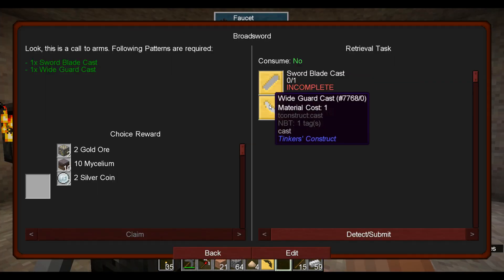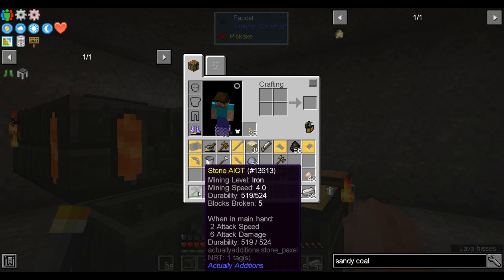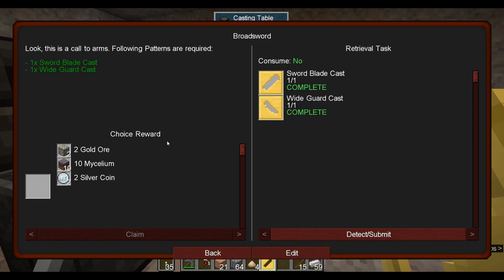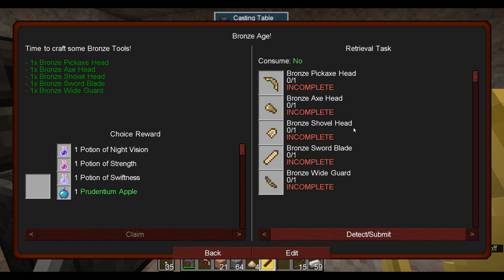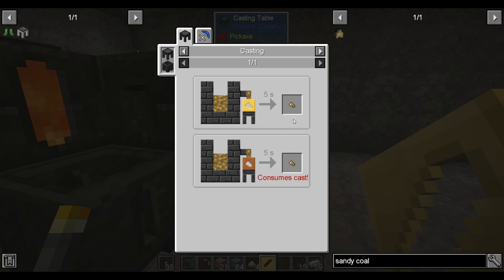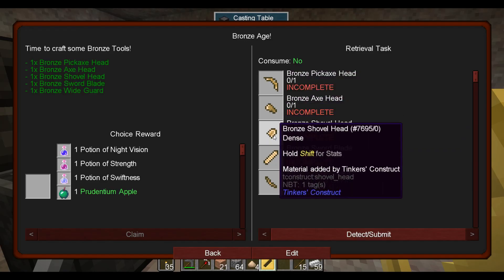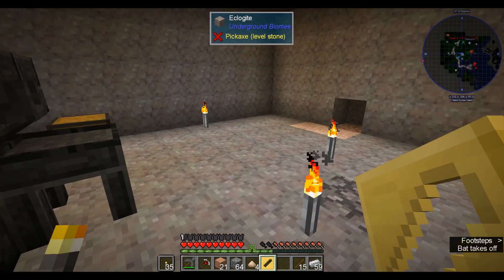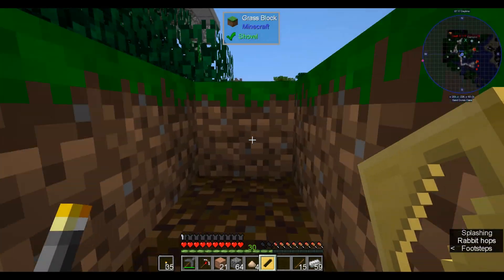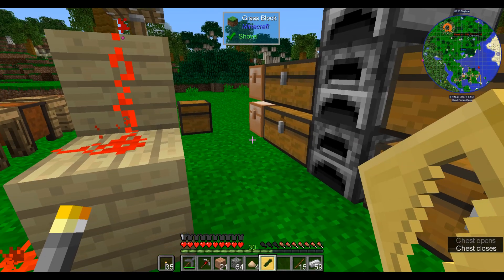The other casts the quest wants are sword blade and wide guard, so we can start making Tinker's weapons. Hopefully that means we can have a better weapon than our stone tool — though 6 damage isn't awful, especially for stone. I've been holding off claiming rewards because they tend to fill my inventory. Now it wants us to make a lot of these things. Let's see how much bronze this takes: pick head is 6, axe head is another 6, that's 12... calculating it out, we need 23 bronze total. Bronze is a 3 to 1 ratio of copper to tin — so we want 6 tin and 18 copper.